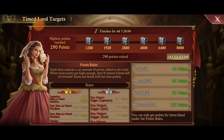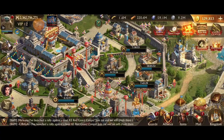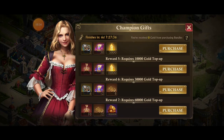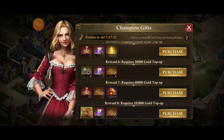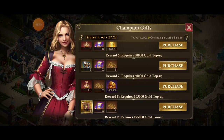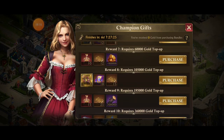The final thing I want to cover is Champion Gifts — this event comes around every time they add new items. It's essentially a spending/top-up event. Spending 100 gold gets you started; higher tiers give advanced celestial scrolls, the new High Seas curiosity handbooks, and marquee badges. Top up 105,000 gold — that's about $300 — and you get a seven-day Hellhunter march slot.